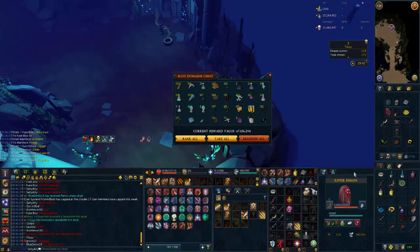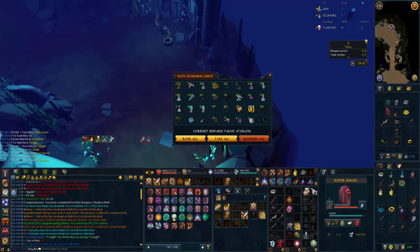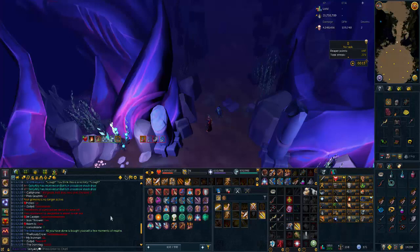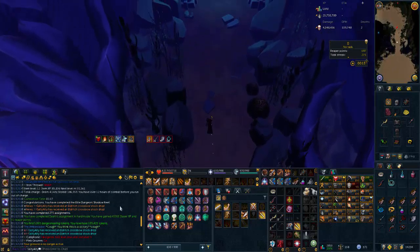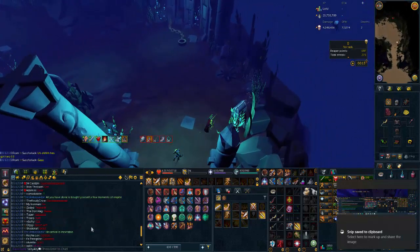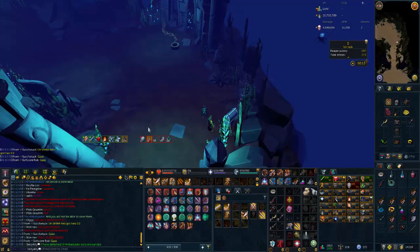We just got the eldritch crossbow limb — first piece of the crossbow — on 14 solos, that's one of three. It didn't double, but we also got 16 onyx dust. We've just finished an ED3 reaper and — I can't quite believe it — we just got the second piece of the eldritch crossbow on our 19th solo. That's insane.